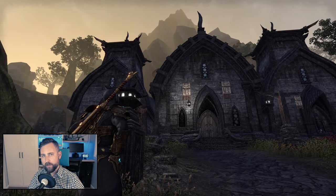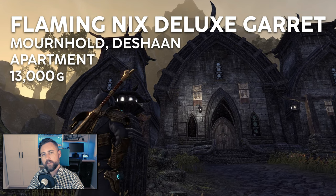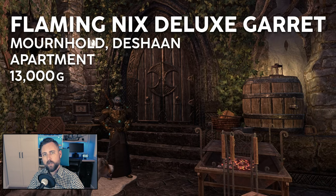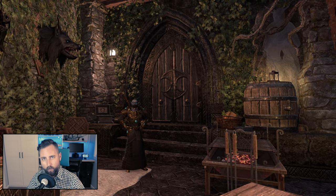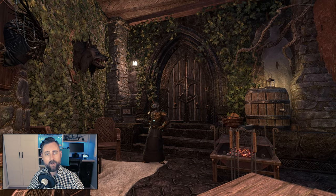Moving up one spot this year and coming in at number three is the Flaming Nyx Deluxe Garret of Mournhold. This apartment was in my top five last time around, and its value has only increased in the interim. As the capital of the Ebonheart Pact, Mournhold remains one of the busiest trading hubs in The Elder Scrolls Online, and right outside the tavern you'll find just about everything you need.